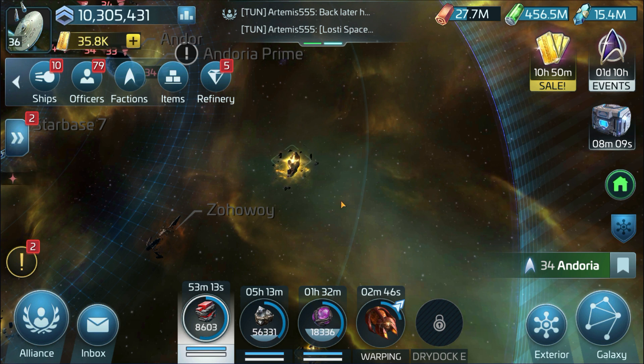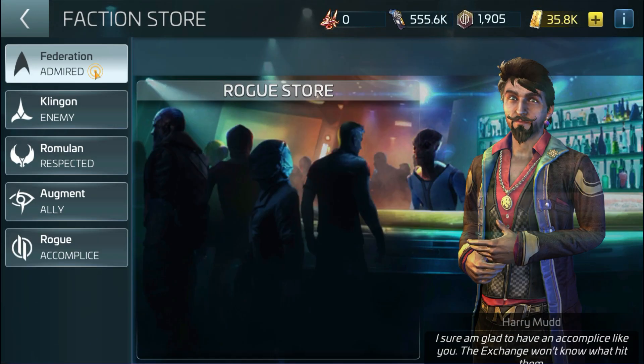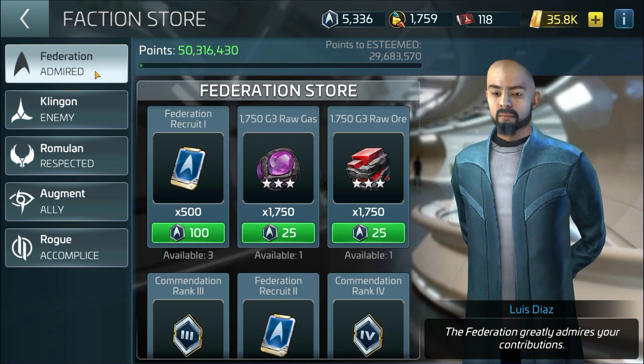You will get more items on your dailies list based on how friendly you are towards particular factions. So your Federation, Klingon, and Romulan to choose from. And you can choose to be friendly with all of them, one of them, or two of them.